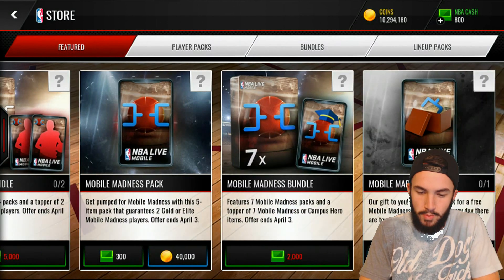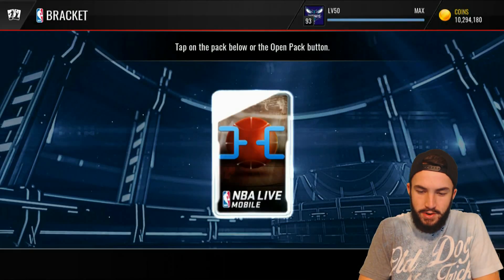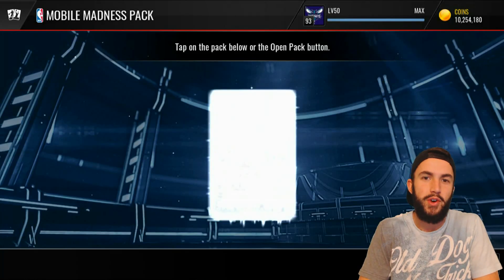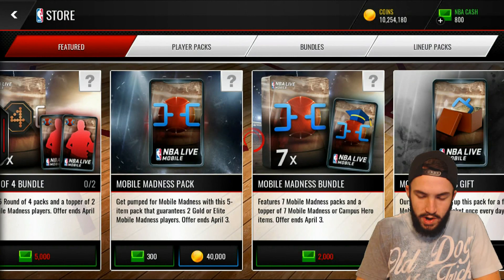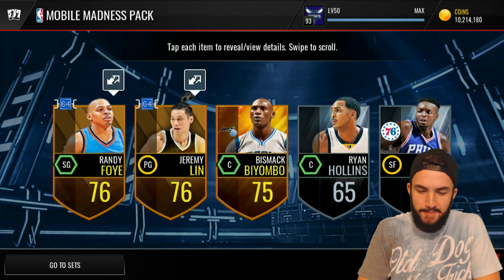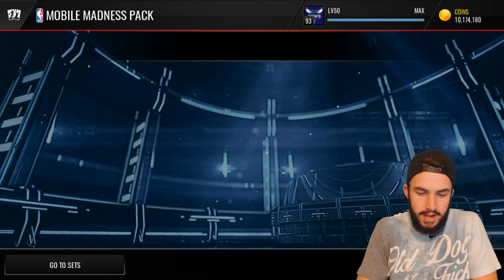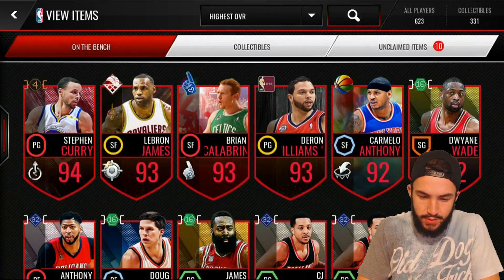Obviously we also have the Mobile Madness sets, and our free Mobile Madness gift right here, so we'll go ahead and open that. Might open a couple Mobile Madness packs just to test them out — I'll open up three. If we don't pull anything then we'll go ahead and hop over to those elite players. So what I expected right there: two regular Mobile Madness players. I very rarely pull elites out of these, and I'm guessing the scenario is probably going to be the same for today. Nothing but gold, so we will hop on over — we've got ten elite players right here. We'll go ahead and open up the random elite Mobile Madness players first.